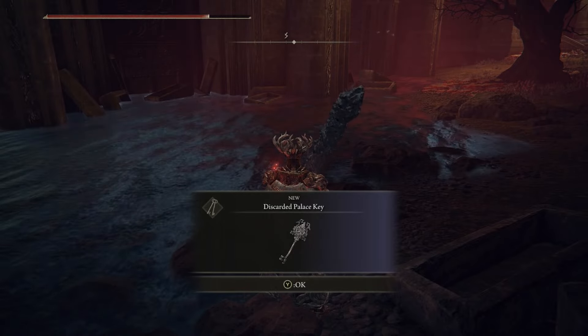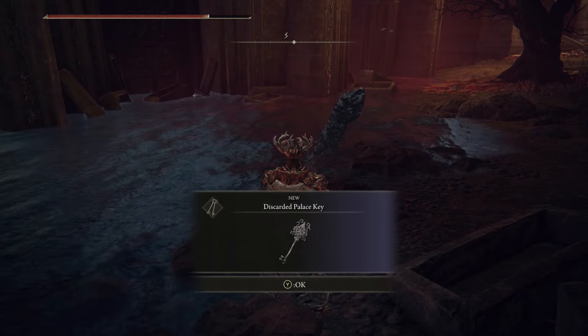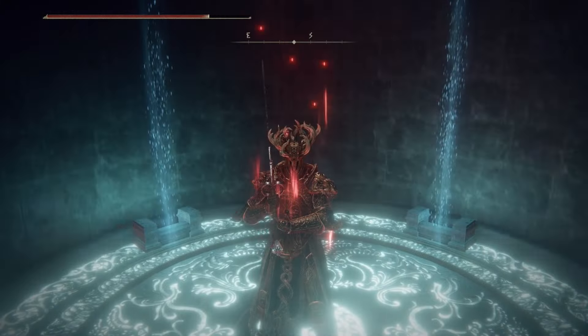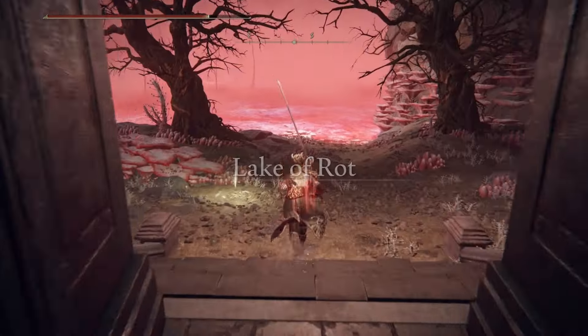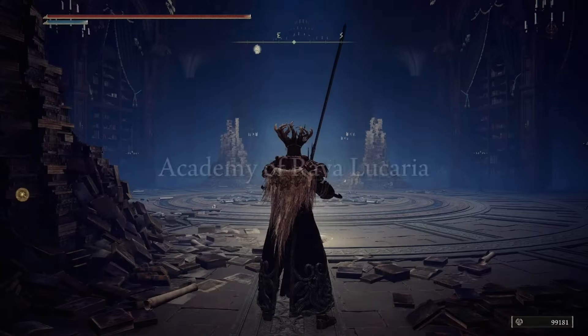Once you reach Raya Lucaria Academy, directly to the left of Rennala is going to be a chest. Open it using the Discarded Palace Key and you'll find the Dark Moon Ring. Now that you have the ring, head back to the Lake of Rot Site of Grace and make your way through the entire area — I'm going to leave my route on screen sped up. At the very end, go into the coffin by the Grand Cloister.